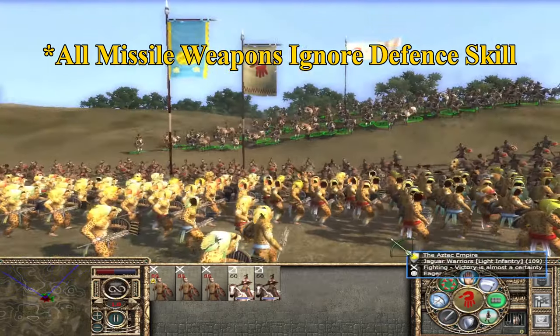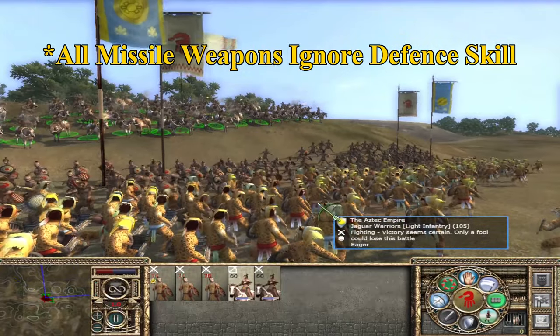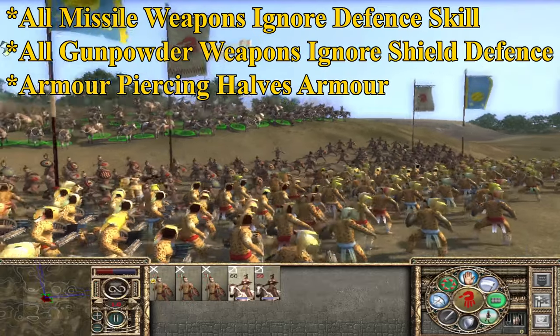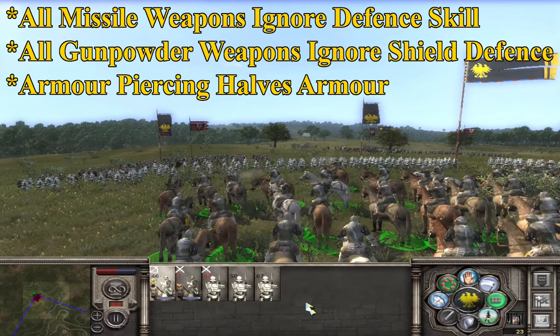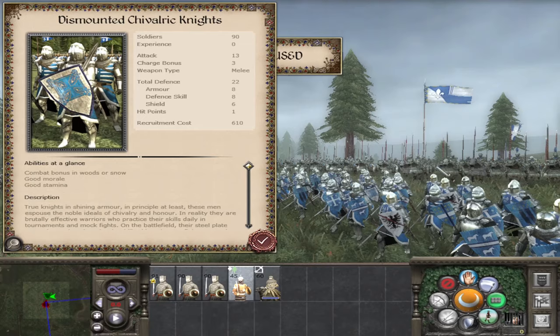Remember, guns are incredibly powerful. Projectiles render defence skill obsolete, guns ignore shields entirely, and the armour piercing will half the armour and even round down where necessary. So guns leave many units as weak as a peasant. Take this unit of Chivalric Knights — they have a total defence of 22, but defence skill is only 4 melee, so that immediately takes it down to 14 when being shot at.